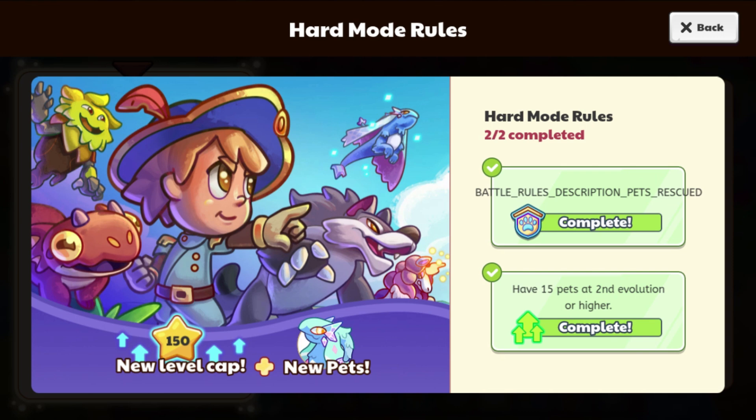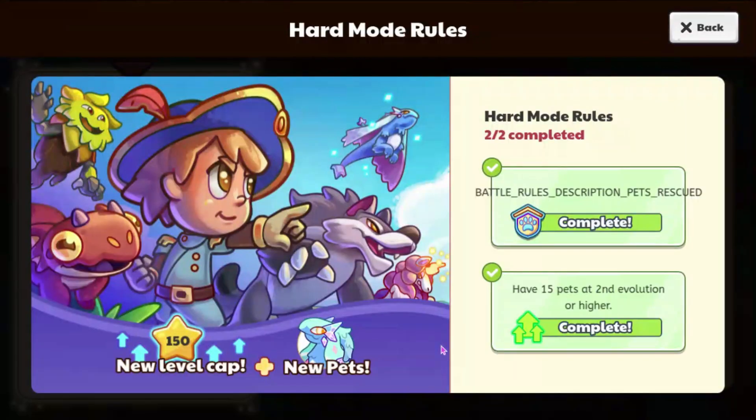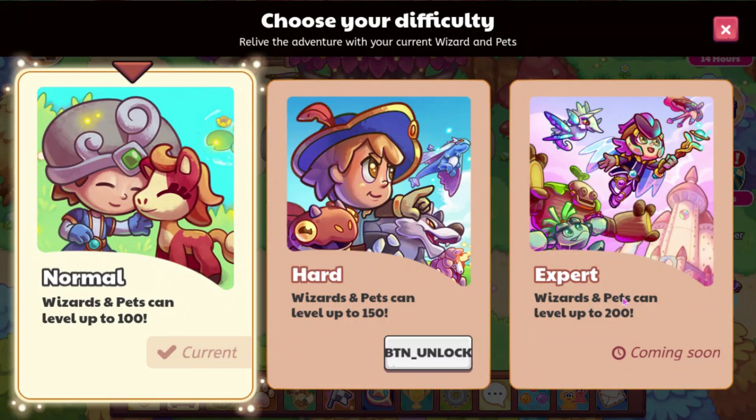You'll probably need a lot of magic coins, which means you're probably going to have to be a member to easily get to hard mode. If you play on hard mode, you will have a new level cap of 150 and you will be able to get some new pets, which we've already known. And at the moment, you won't be able to play on hard mode or expert mode yet.